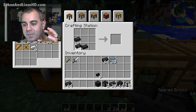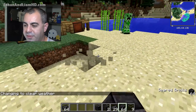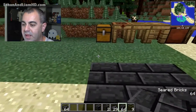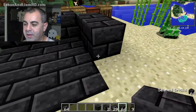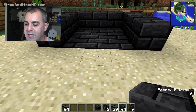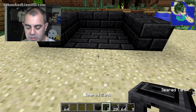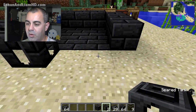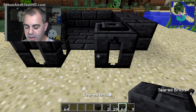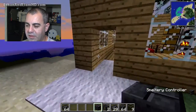I like to make mine three-by-three on the inside. You have to put down seared brick on the very bottom level, then put a frame around it. You don't have to do the corners — I usually skip them to save material. I'm going to put one tank on this side, one on this side, and put my controller right in the middle.